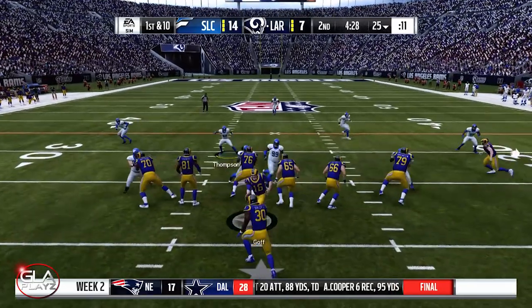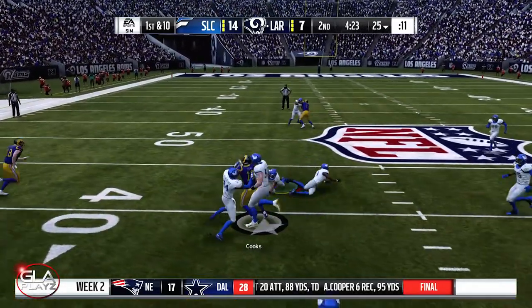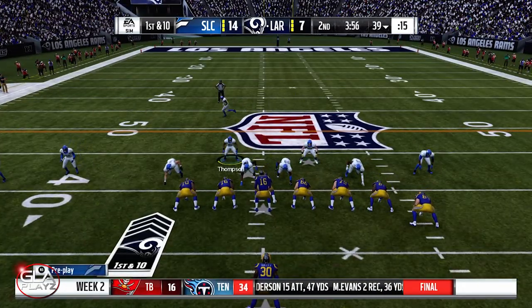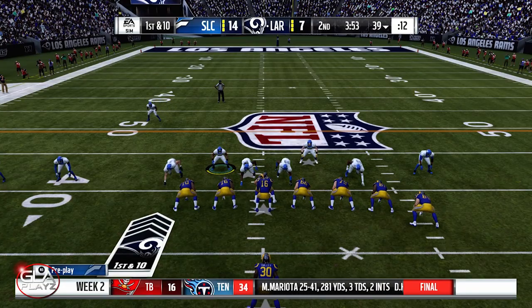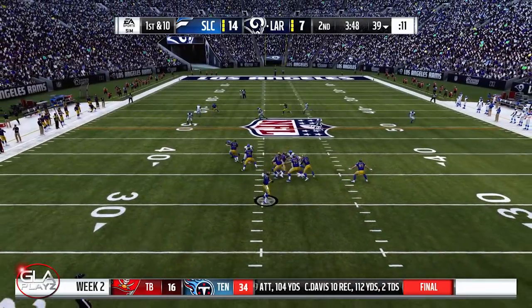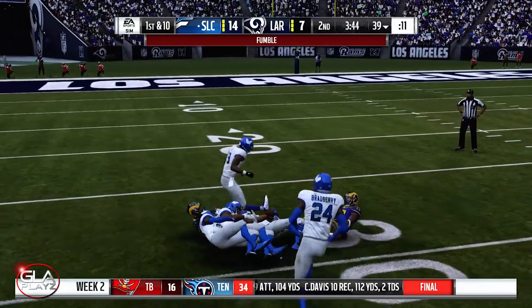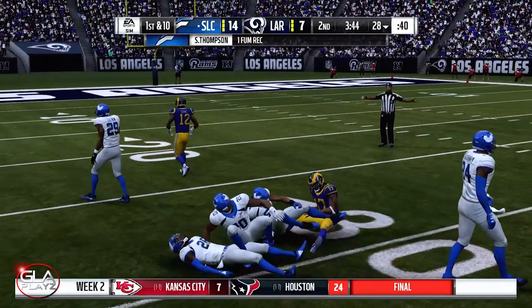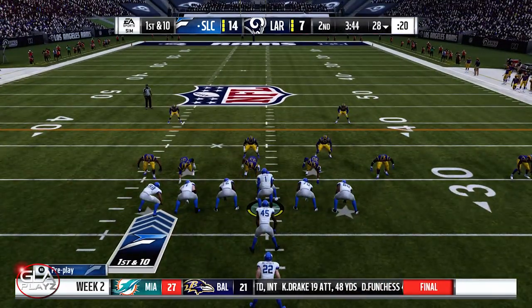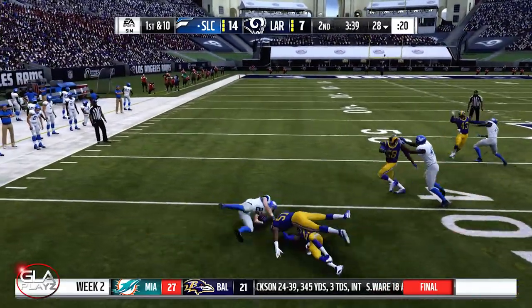First and 10 now for the Rams at the 25 yard line, play action pass, completed to Brandin Cooks. First and 10 at the 39 yard line, play action pass — completed — oh, he fumbled! Robert Woods fumbled the ball and it's gonna be picked up by our defense. First and 10 now at the 28 yard line, handoff to McCaffrey, good run about 10 yards.